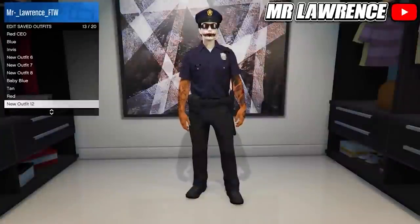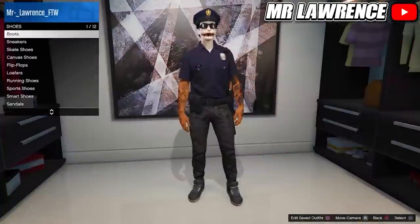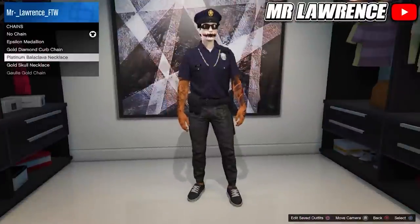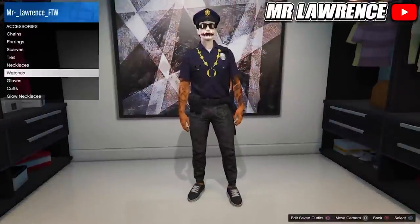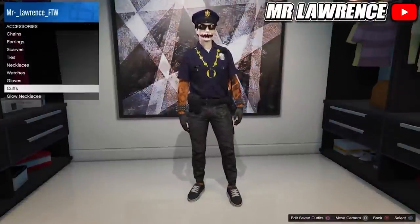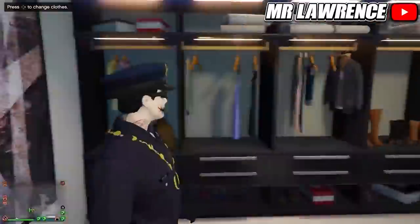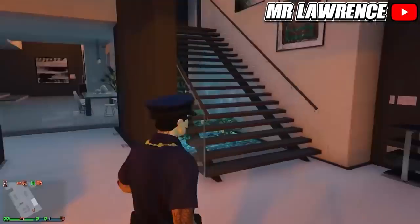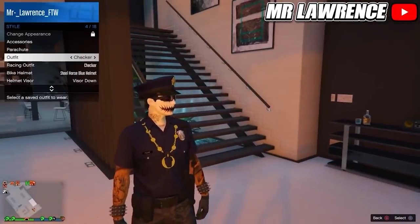If you change the top, the belt will go away, but you can change the pants and shoes and the belt will stay. You can also add accessories. Now if you die or find a new session, this outfit will get removed from your saved outfit. That's because the cop outfit is blacklisted, but you will still have it equipped so you can just save it again. If you do the telescope glitch, you can merge the cop hat onto different outfits. If you equip a mask, it will merge inside this hat.